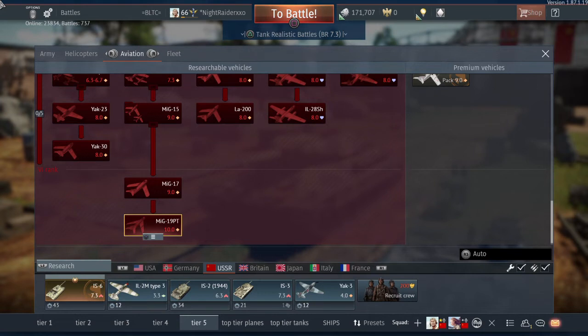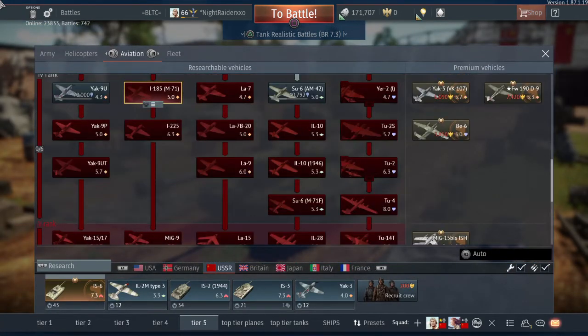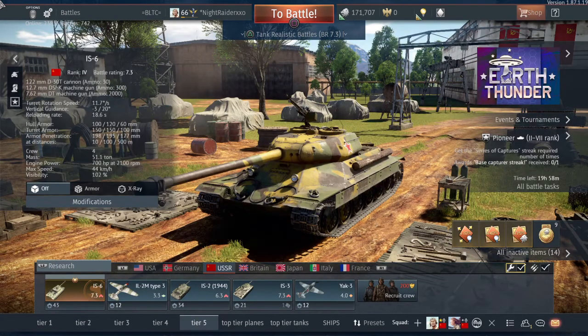The MiG-21 is coming after the MiG-19PT, and it's probably going to be one of the fastest planes in the game — but not as fast as the next aircraft, the MiG-25, and the Su-27. Both of these are legendary Russian planes. I'm not going to bother with the Russian tech tree right now — I can't be bothered grinding the Su-25, MiG-21, MiG-25, and Su-27.